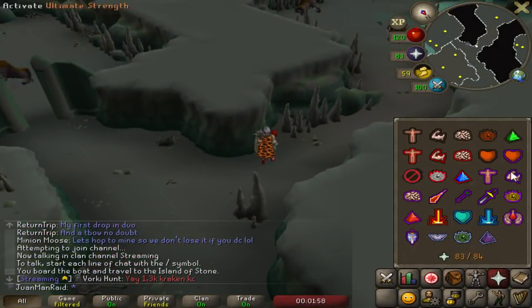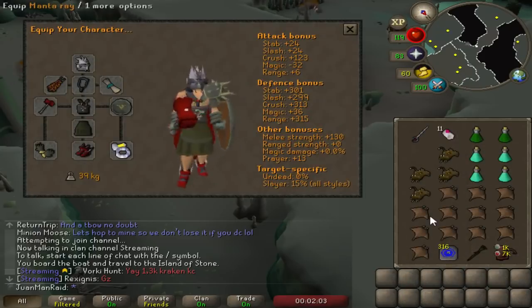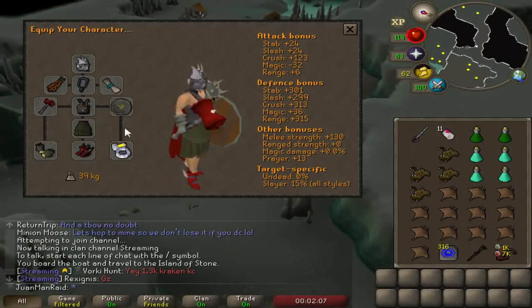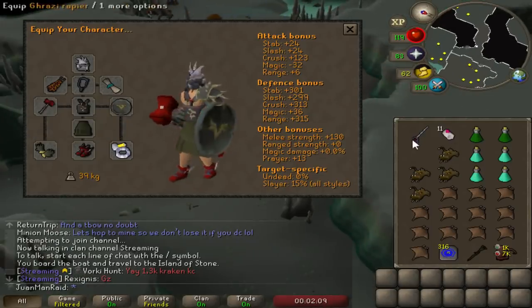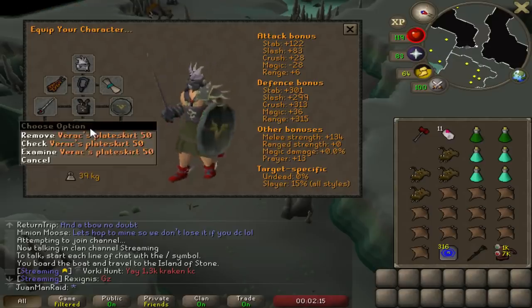It is time to finally kill some basilisk knights. Pretty straightforward setup — no SGS on this account, so we're just going to go with full Dragon Warhammer specs. Rapier for optimal DPS, pretty much max strength with good defense.